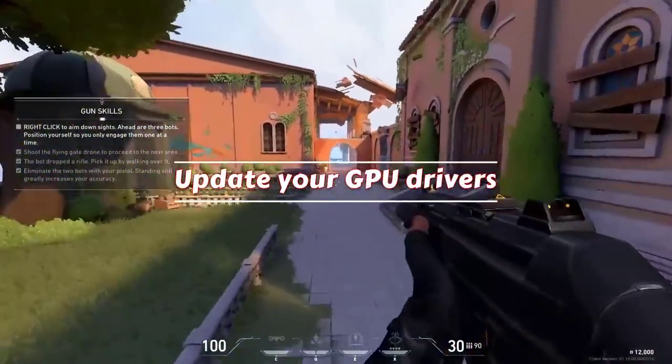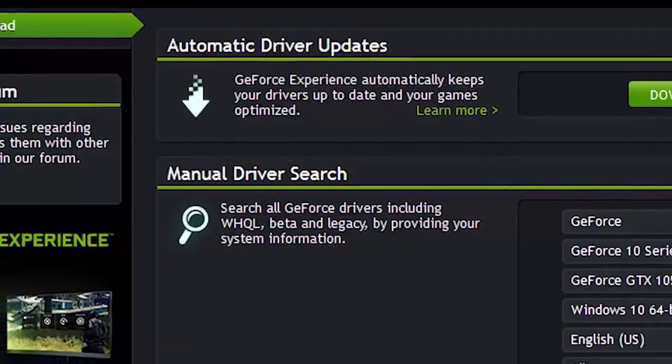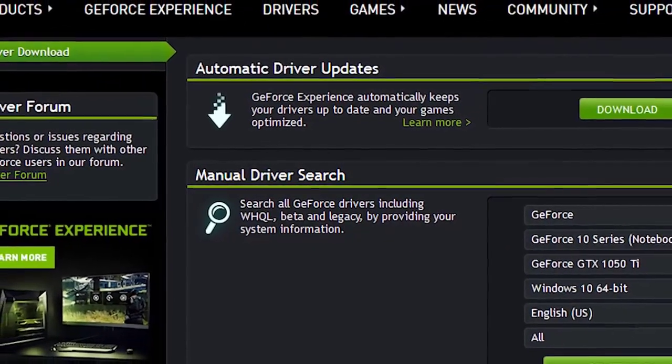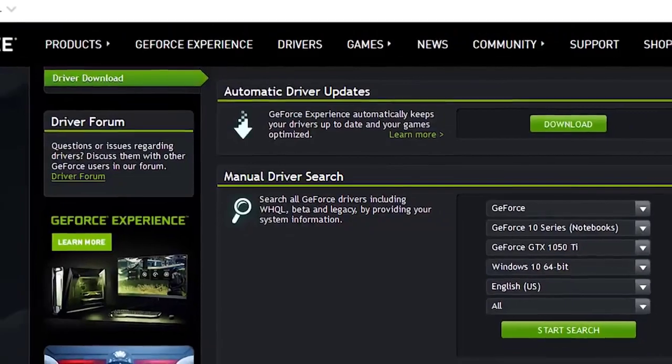Another important thing to update, especially since you are dealing with an error, is your graphics card drivers. Like most games and software, your GPU should check for updates automatically, but should you wish to do the checking manually, you can visit their official websites.